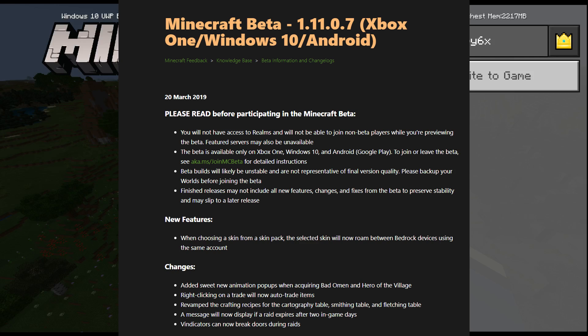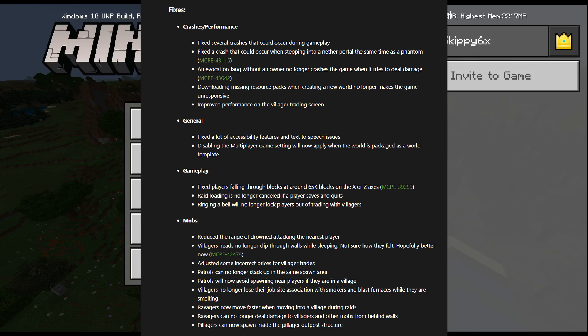Right-clicking on trade will now auto-trade items — that's pretty cool. Revamped crafting recipes for cartography table, smithing table, and fletching table. A message will now display if a raid expires after two in-game days. Vindicators can now break doors during raids — that's pretty cool, hopefully we get to see some of that. Fixes: fixed several crashes that occur during gameplay — they say that every time.